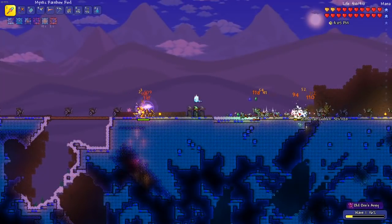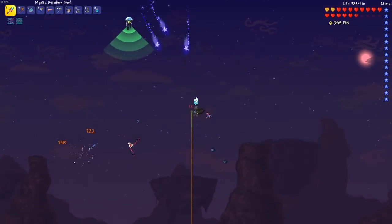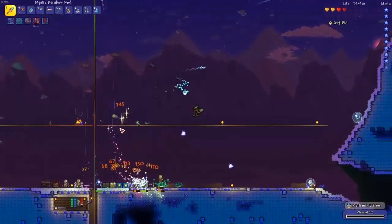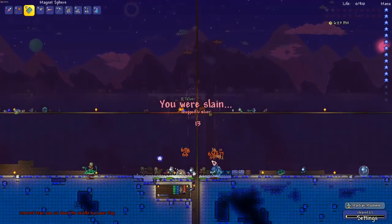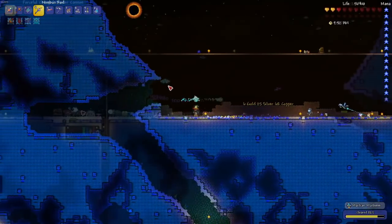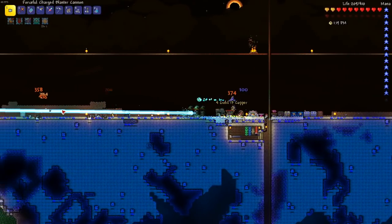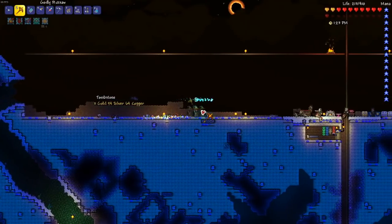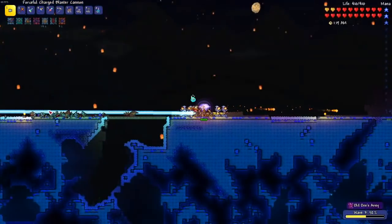Starting my first army, I quickly realized that my current weapons were just not going to cut it. So I set out to find a Martian probe in hopes of finding a charged blaster cannon. Throughout the Martian attack, I quickly realized just how bad my gear actually was. But with some persistence and quite a few deaths, I managed to get my hands on a charged blaster cannon near the end of the assault. A solar eclipse had started during the invasion, so as soon as I drove the Martians away, a mob of angry eclipse monsters began an attack. The eclipse was a bit of a blessing in disguise though, because after it was all over, I managed to get a few nice items as a reward.